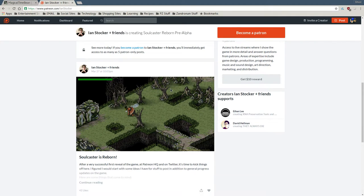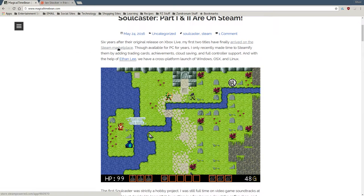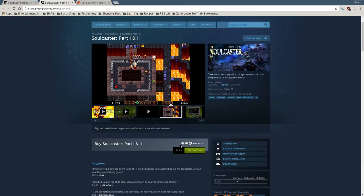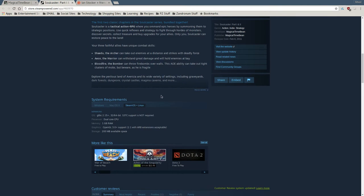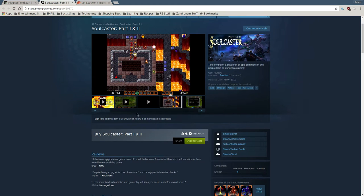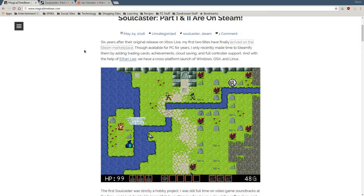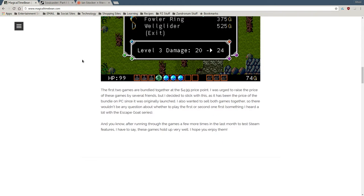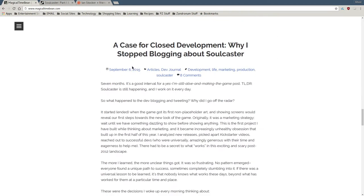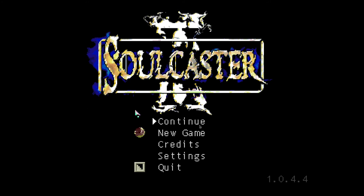I definitely recommend picking the game up on Steam. This is his website — magicaltimebean.com. The game is on Linux, Mac, and Windows for only $5, and it's not demanding on hardware at all, so it runs on pretty much everything. It's highly recommended for people who are fans of Magical Time Bean's work or just 16-bit style games. He even has a nice write-up about Soulcaster on his website, which is a good insight on indie development. Anyway, thank you guys for watching. This has been GhostSquad57. Thank you guys for watching — Keith, signing out.